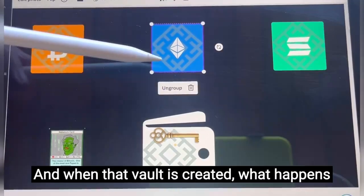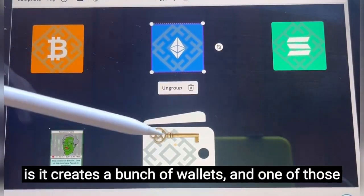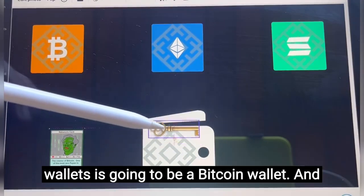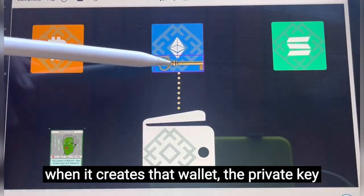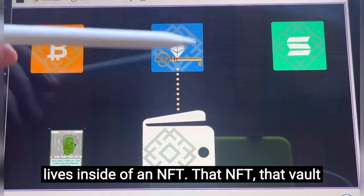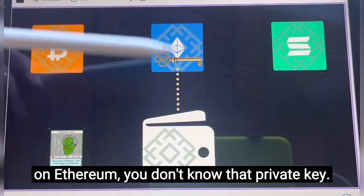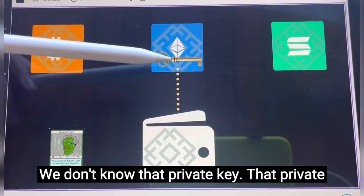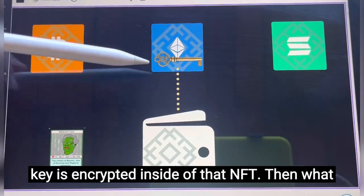When that vault is created, what happens is it creates a bunch of wallets, and one of those wallets is going to be a Bitcoin wallet. When it creates that wallet, the private key lives inside of an NFT — that vault on Ethereum. You don't know that private key. We don't know that private key. That private key is encrypted inside of that NFT.